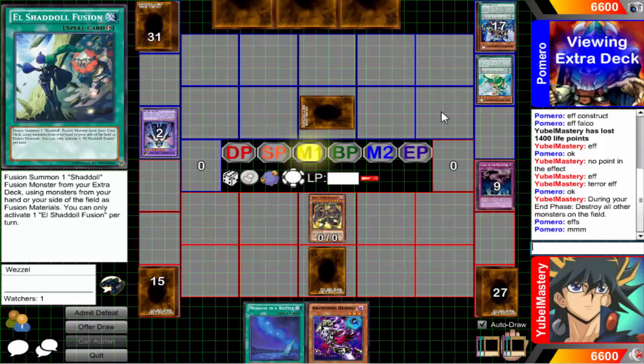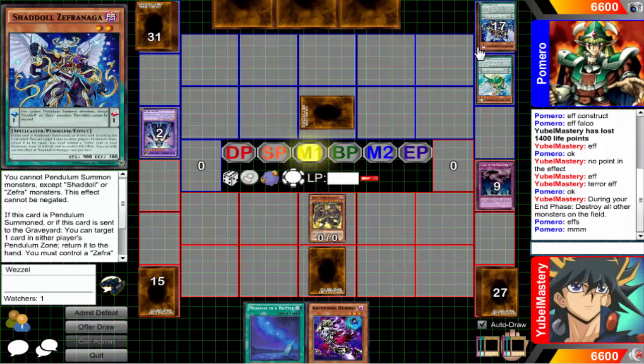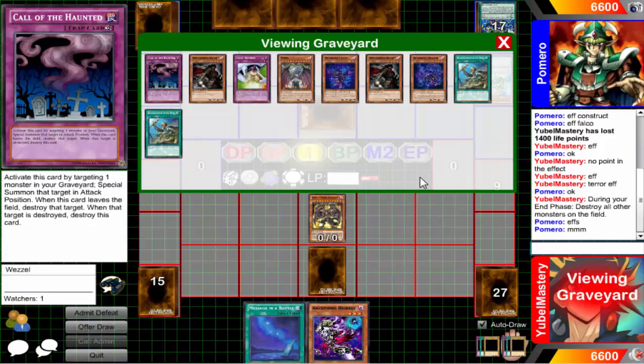I was like, 'Oh yeah, get his effect' — I knew he didn't have any targets so he wouldn't even activate, and it's optional too. I seriously thought I could bait it and get out of the situation, but nope. You can go ahead and set the file, then Falco can flip up next turn and summon back Construct again. That was bad — I should have thought that out better. God, I hate going against Shaddolls, they're so floaty and annoying. Now I know you're playing Zephyrs — I don't even care about that, I'm trying to deal with the Shaddolls right now.